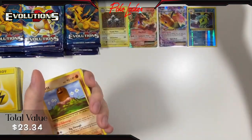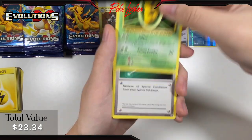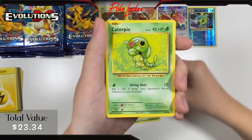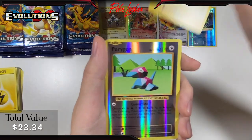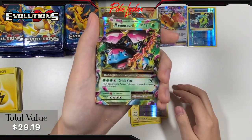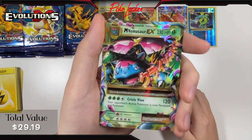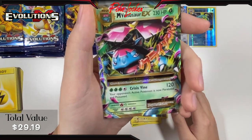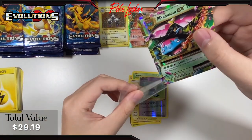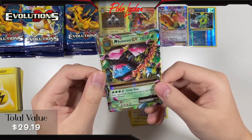Pack 5: Kakuna, Full Heal, Machoke, Diglett, Drowzee, Caterpie, Doduo, Pikachu, Reverse Holo Porygon, followed by a Mega Venusaur EX. You can't make this up — we are getting hit after hit in this opening. Another EX card, a Mega Venusaur EX. The luck is off the charts right now, amazing pulls so far.